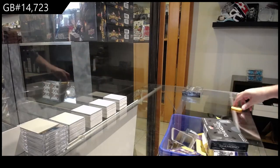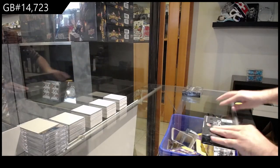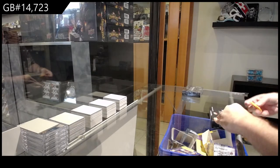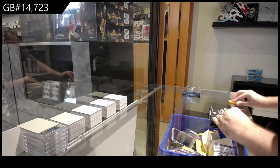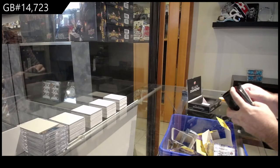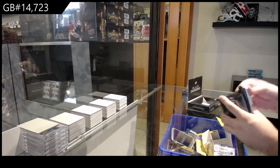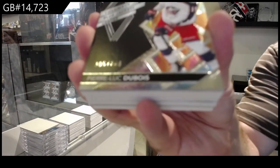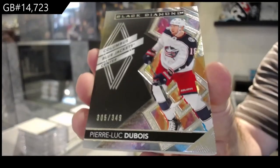Starting off C&C break number 14,723, we've got the Diamond two-box break. What will we get? Hopefully something cool. We've got for the Blue Jackets, Pierre-Luc Dubois, $3.49.